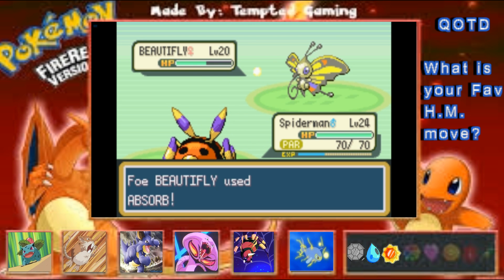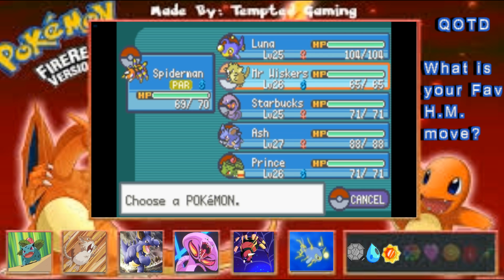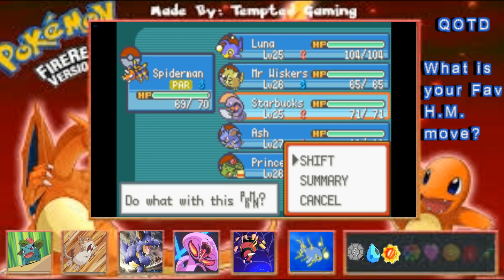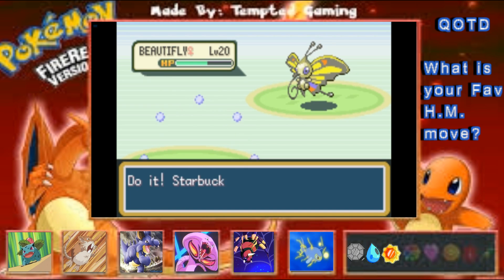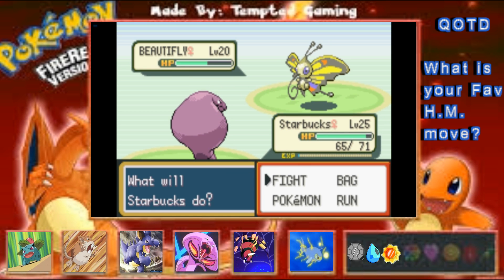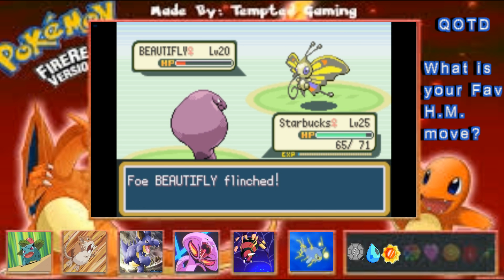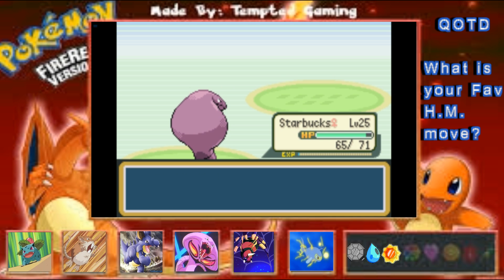This reminds me — question of the day: what is your favorite HM? Mine personally would probably be Waterfall because it's the most useful. The reason I'm asking is because I realized the HM that guy was handing out on the other side of the cave — we went back that way a few episodes ago, right before we battled the Electric-type gym leader. I believe he's handing out HM Flash, which would make sense because we're gonna need Flash for this upcoming cave.